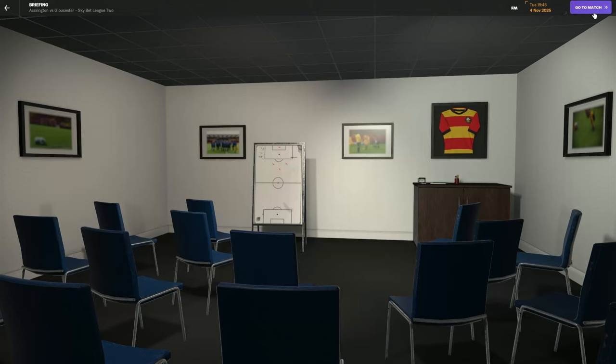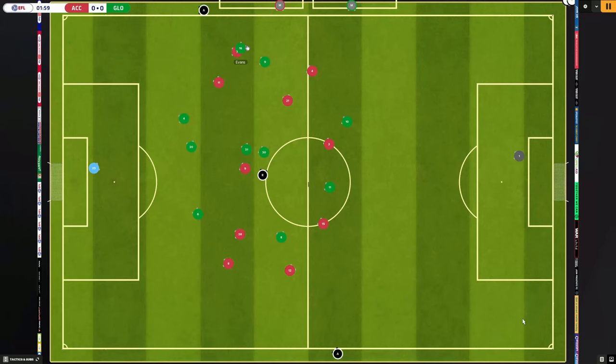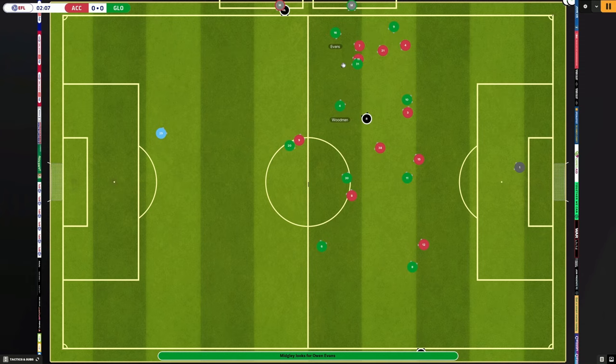Most times I like to attack with the 4-4-2 because of the 3-2-5 build-out — this allows me to put a lot of pressure on opposition teams. Then after I've scored a goal or two, I like to sit back in my 4-2-4 and try to score goals off the counter. This is what our typical build-out looks like when I'm using the 4-4-2.